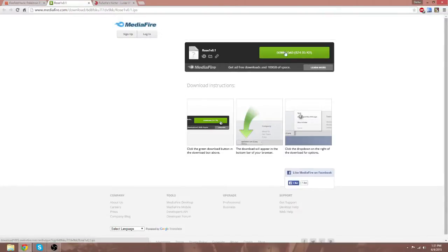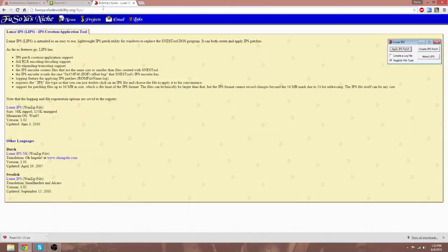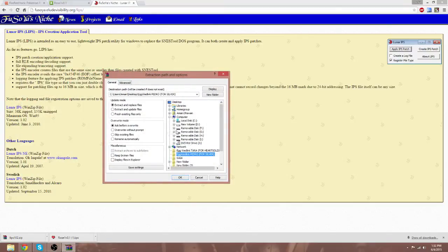It's going to take you to a Mediafire page. Click download. You're going to see that this says it's an IPS file. What that means is you're going to need Lunar IPS, which is this thing right here. So what you're going to do is download Lunar IPS and open it. Extract it to any location you want.